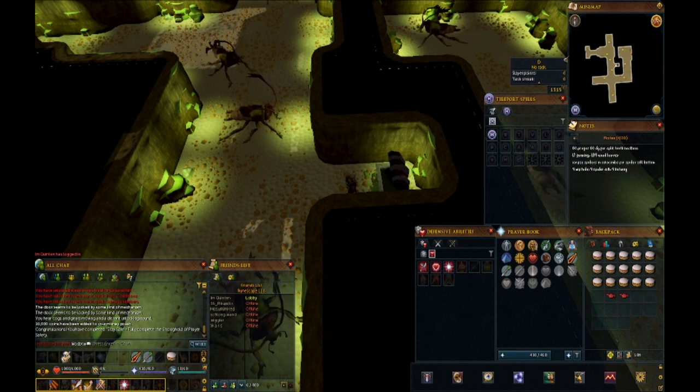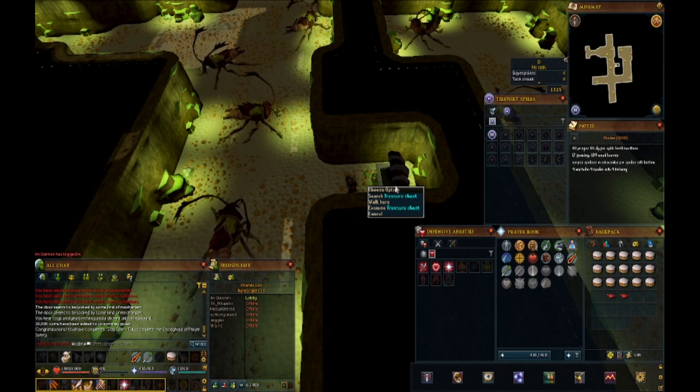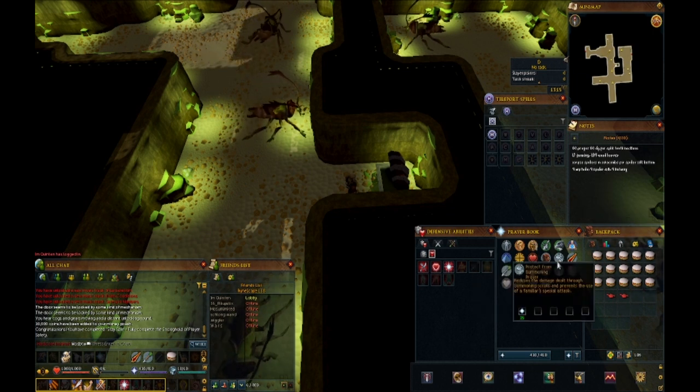I found the chest. There's a lever on the very top level you have to pull to open the jail doors and come down here. The chest had 10k, a pair of gloves, and two 500 XP lamps. I don't know what I'm going to use the XP lamps on yet.